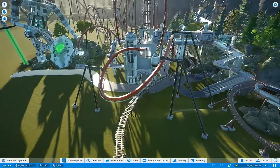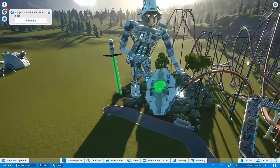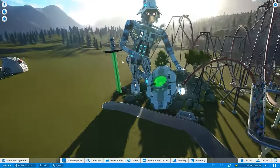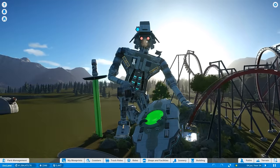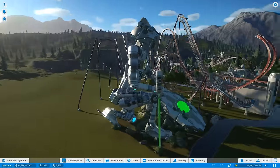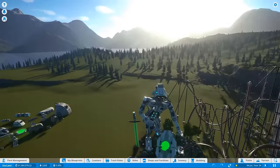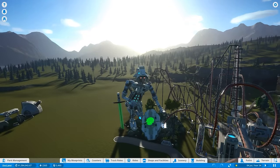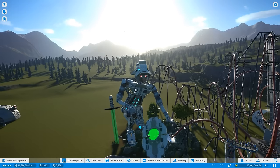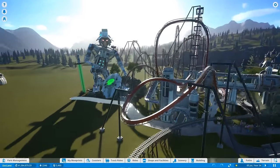Welcome back to Planet Coaster with Doc. Last time we made this amazing robot statue and implemented some feedback — I had the head really straight and now it's looking down onto the path and onto the people. That was pretty much the only criticism I got; mostly praises, which was really nice. Make sure to keep that up guys — it's really motivating. Leave a comment, share likes, share the video, subscribe if you haven't.